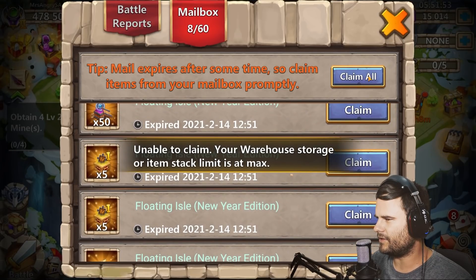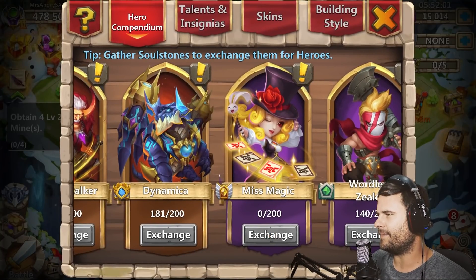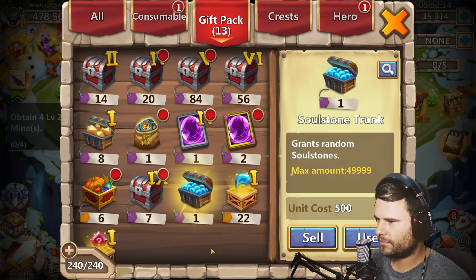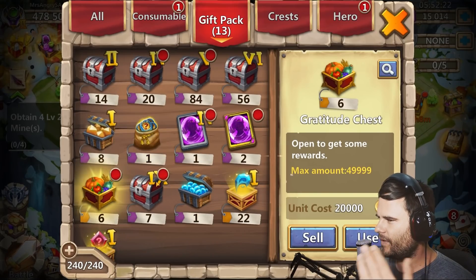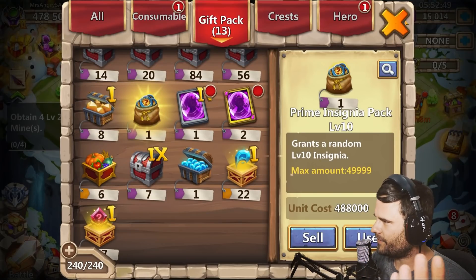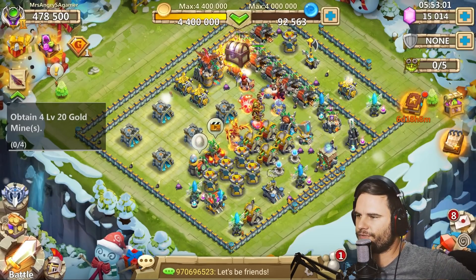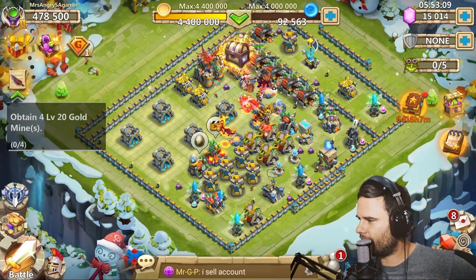Oh man, IGG, you are super annoying — I'm not gonna lie, you are so annoying. Unable to claim — warehouse storage or item stack limit is maxed, okay, we'll claim that later. We didn't get Dynamica. I was on the assumption that it's four per roll, and then it turns out they changed it back to five per roll — so they screwed me over completely. Well, thank you very much for that, IGG. So that's gonna be it for this video. I truly hope you guys enjoyed this. Please remember to leave a like, a subscribe, and a comment down below of how much you hate IGG. Thank you very much, I'll see you guys in the next one — goodbye!